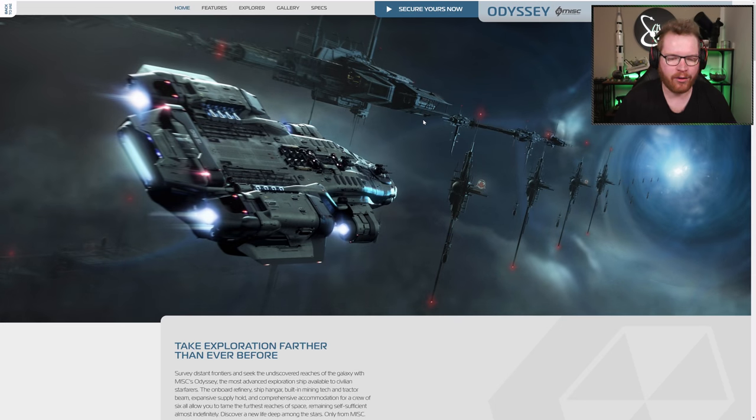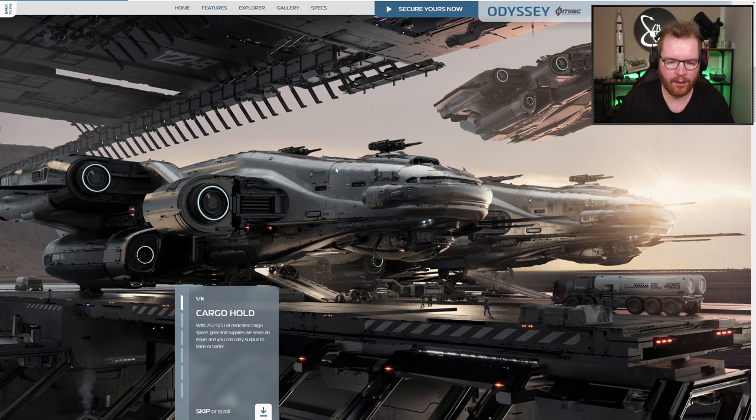This is the information page we have about the new and upcoming ship, the MISC Odyssey. We're going to dive through the information that we have, looking at some 3D models of the ship and trying to see how much information we can pull from it — both what they're telling us on the page and what we can deduct from pictures and those kinds of things.